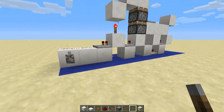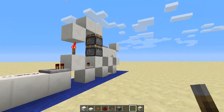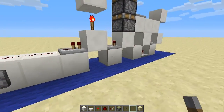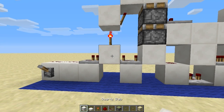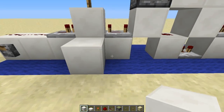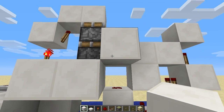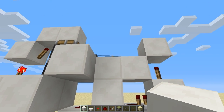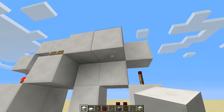The next thing we need to do is start laying out the two outer rings of pistons that will form the spiraling motion on open and close. So we locate this block with the torch on, and on the first level next to it we place a block.